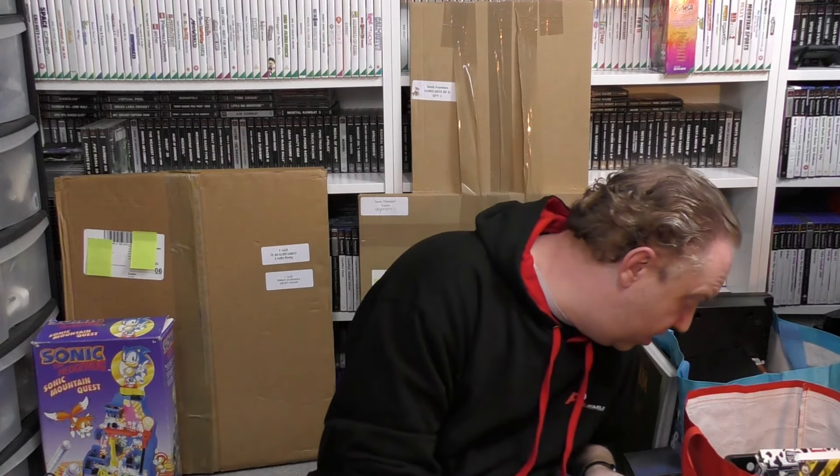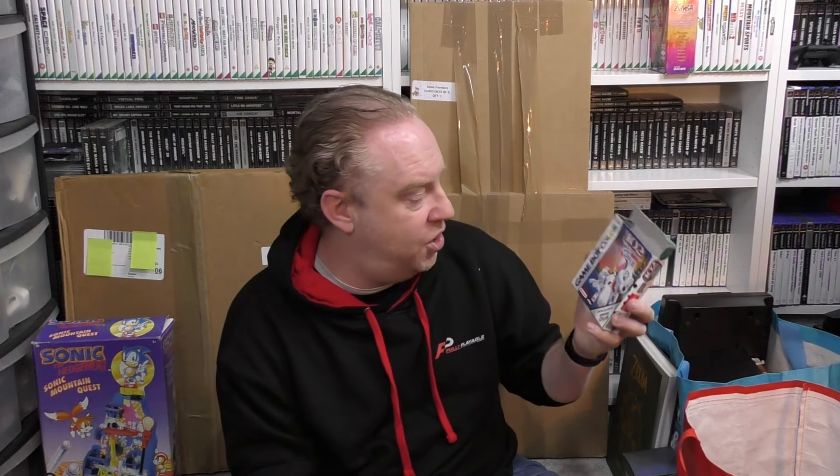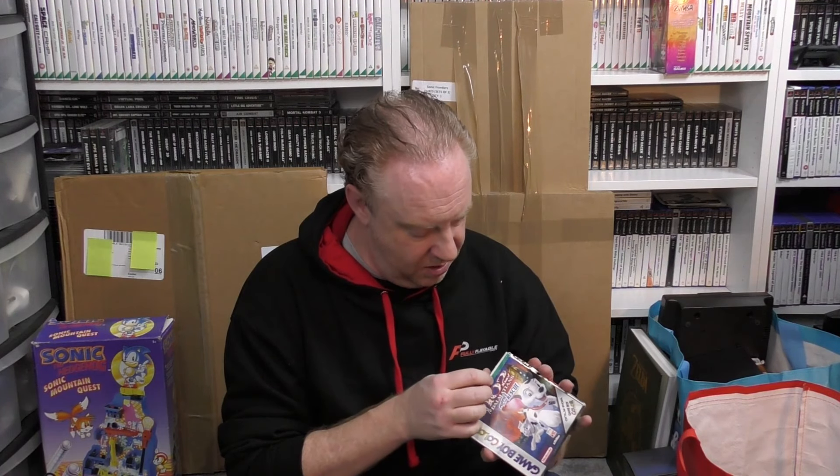Right, so we've got a basket full of boxes — and these aren't empty, they all have games. First up is 102 Dalmatians: Puppies to the Rescue for the Game Boy Color. It doesn't have the manual or the insert unfortunately, but the box isn't in too bad condition. We'll definitely be seeing a lot worse.